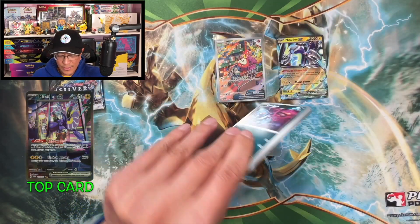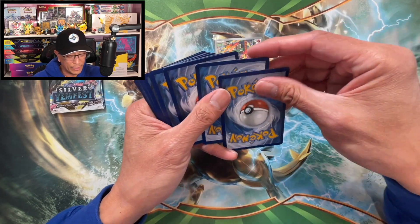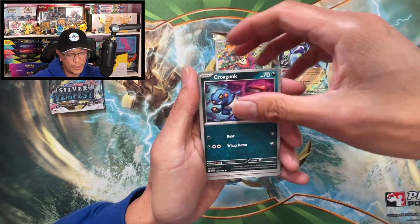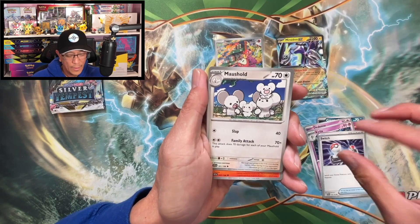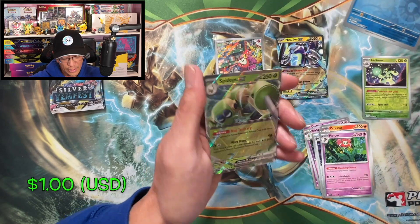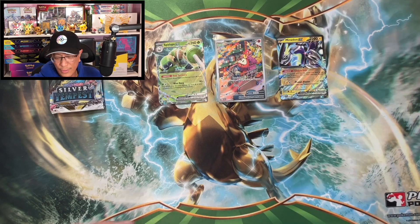Let's get more hits, let's go. Code — hope you guys are having a great day. Fighting energy, Croagunk, Dachsbun, Kirlia, Switch, Marshtomp, Croconaw, Floragato, Cacturne reverse, Clauncher reverse, Spidops EX — double rare! We are progressing slowly but surely.